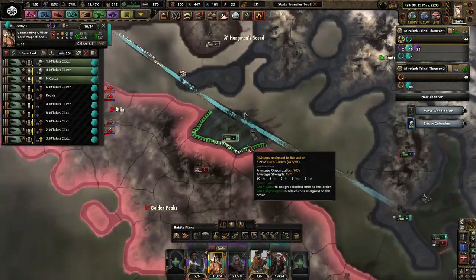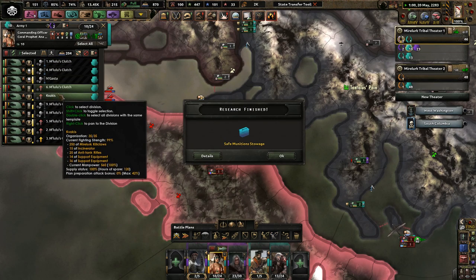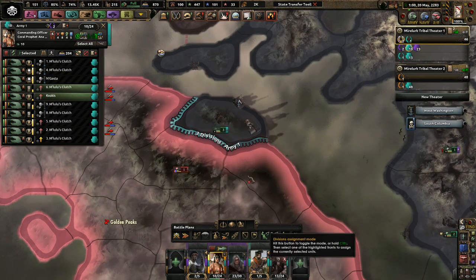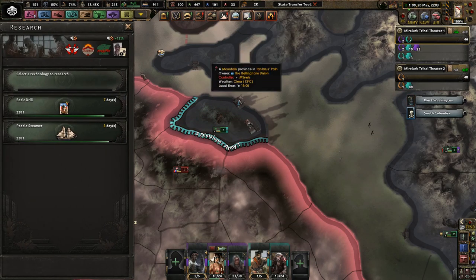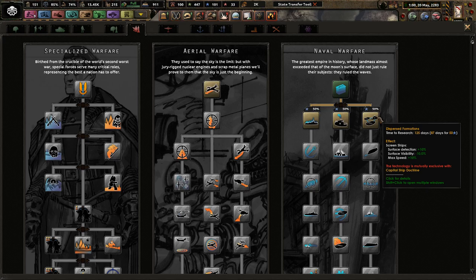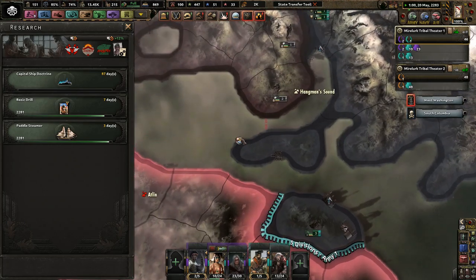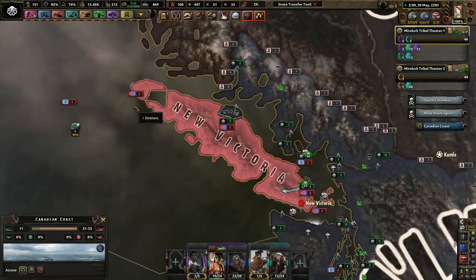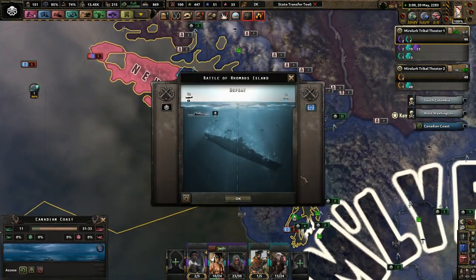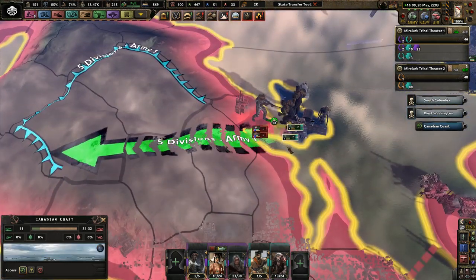Look at that — look at them go. Beautiful. And I've been trying to build more, doing a little bit more technology stuff, obviously, as time went on. I either do screen stuff or capital ship. I like the capital ship stuff. Let's let time go on a little bit more. They're going to continue navally invading me all the time. And I want to keep an eye on my navy — it's kind of important to me.